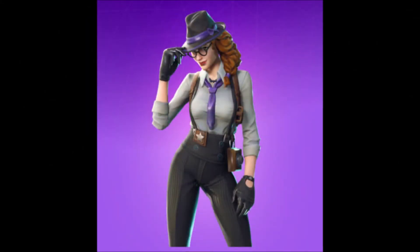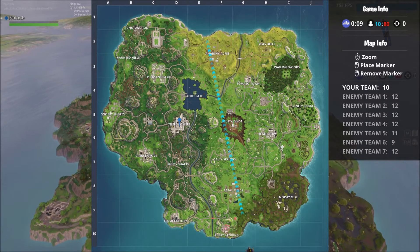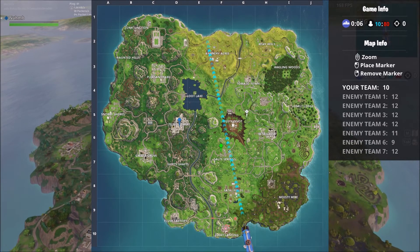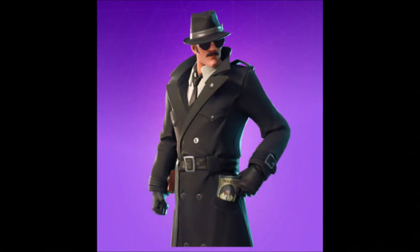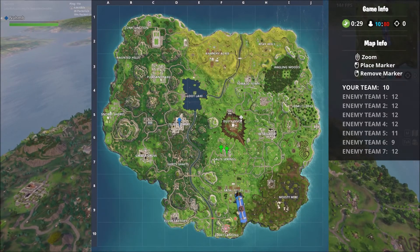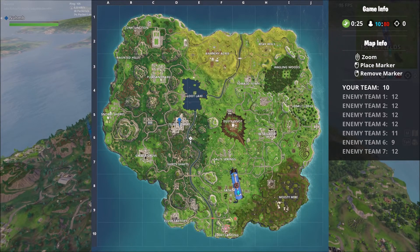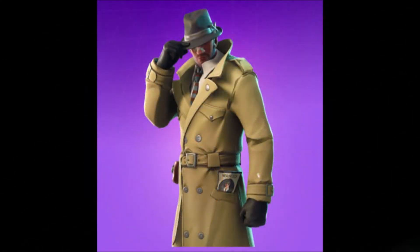Next we have the Gumshoe, which is like an investigator-themed 1950s thing - pretty cool, nice idea, not sure if I'll be getting it though. Next we have like Dr. Gadget - he's called Noir. I don't know how you say it, but he looks pretty cool, pretty dank. The next one is a weird looking one - it looks a lot like the new gas skin. Sleuth, I think - basically a risk of Noir.